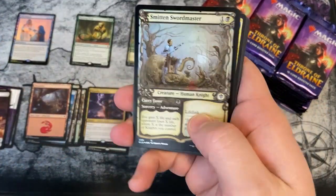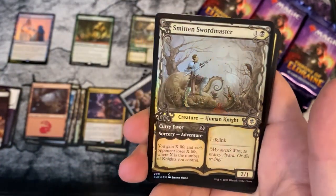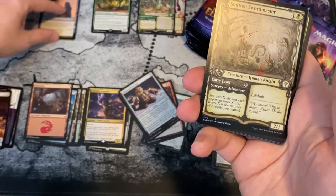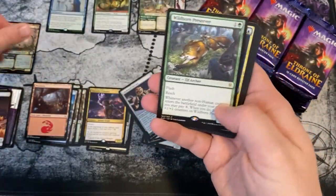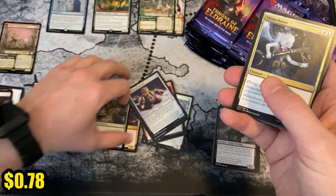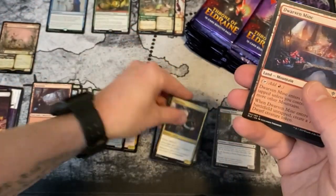Oh — a foil special border Smitten Swordmaster! Okay, all right. So there's going to be a lot of different piles here. Now we have a Wildborn Preserver — that's played, played is good, right? No specials.